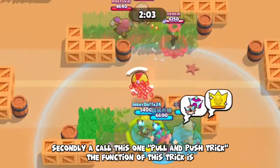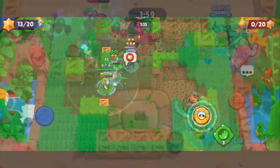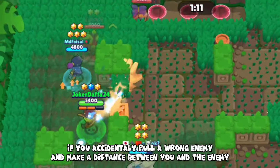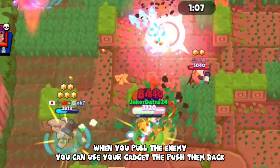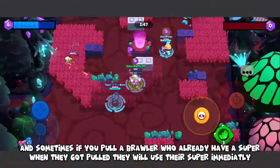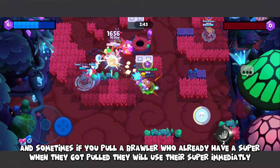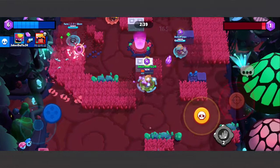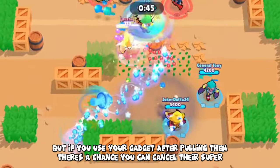The second is the Pull and Push trick. If you accidentally pull the wrong enemy and create distance between you and them, you can use your gadget after pulling to push them back. Sometimes, if you pull a brawler who already has their super ready, they will use it immediately when pulled — but if you use your gadget right after, there's a chance you can cancel their super.